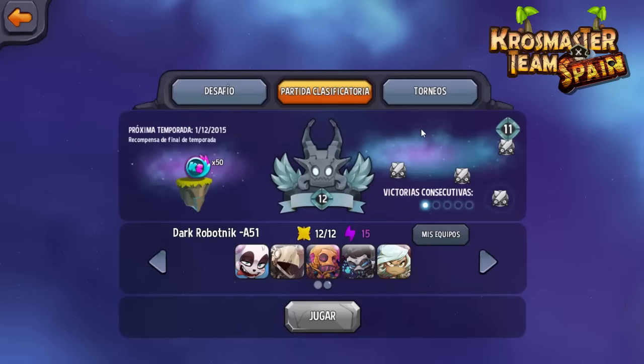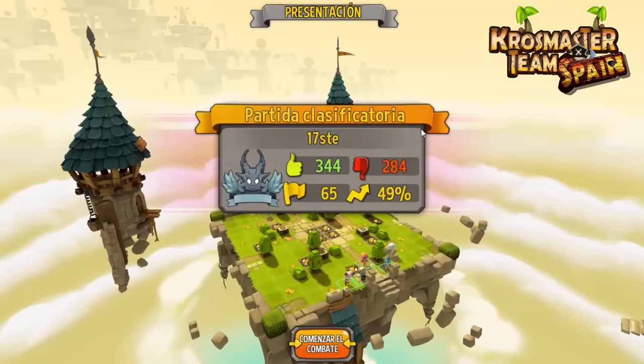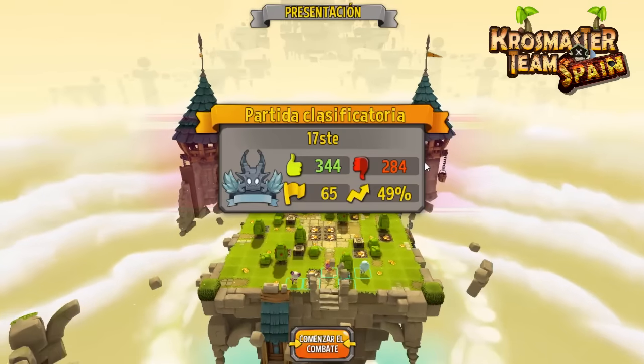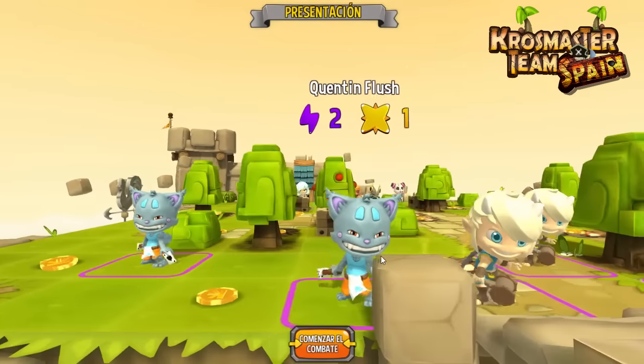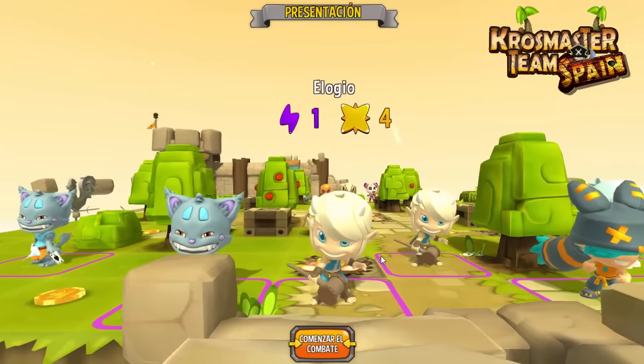Ya hemos encontrado partida, vamos a ver contra quién nos toca. Nox está aquí con el Seracubo listo para mandarnos a la arena. Contra 17 este, 344 victorias, 284 derrotas. Un jugador bastante pro. Nos trae un Quentin Flash, otro Quentin Flash, dos elogios,